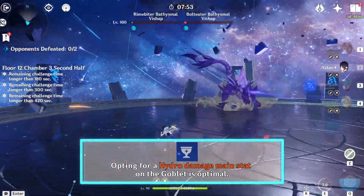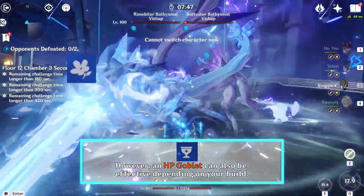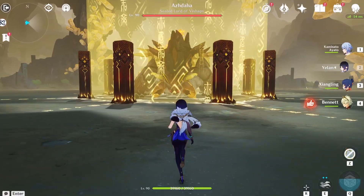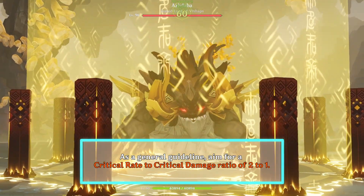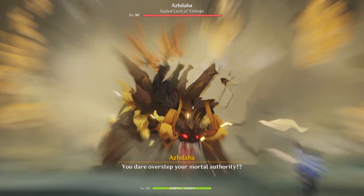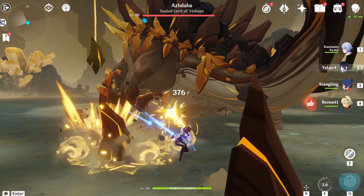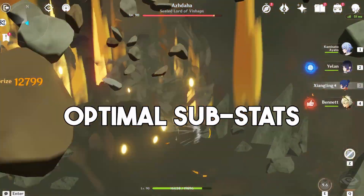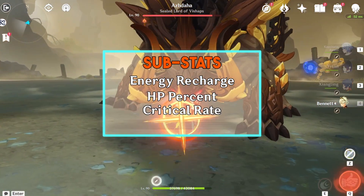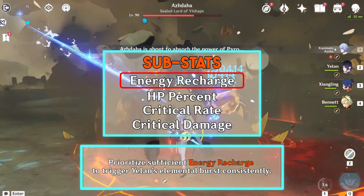Opting for a Hydro Damage main stat on the goblet is optimal. However, an HP goblet can also be effective depending on your build. For the circlet, opt for either Critical Rate or Critical Damage main stat based on your needs. As a general guideline, aim for a Critical Rate to Critical Damage ratio of 2 to 1. However, in Yelan's case, selecting an HP circlet won't result in significant damage disparity compared to choosing Critical Damage main stats. But avoid allocating excessive HP as it can yield diminishing effects. Ideally, you want to get Energy Recharge, HP percent, Critical Rate, or Critical Damage for your substats. Ensure you prioritize sufficient Energy Recharge to trigger Yelan's Elemental Burst consistently.